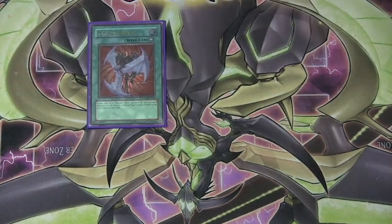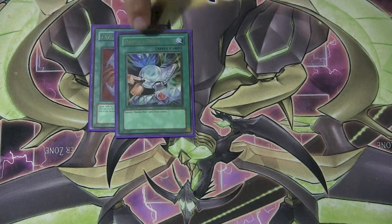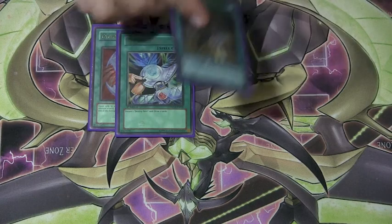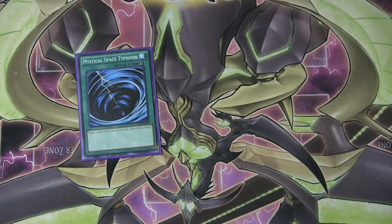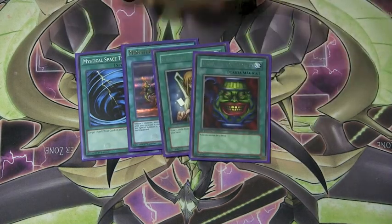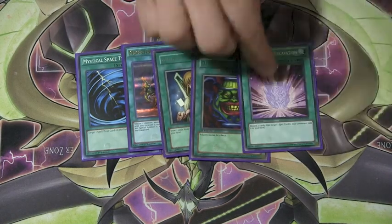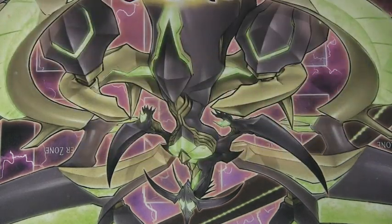With our Destiny Hero-specific cards, we ran Cyclone Blade, Destiny Draw — he ran one, of course it's one of the best Destiny Hero cards there is. One Over Destiny and one D Spirit. As for everything else, we ran a Mystical Space Typhoon, Monster Gate, Mega Thunderball, Grateful Charity, Pot of Greed, Magical Stone Excavation, Fusion Sage, and he ran two Polymerizations — so of course I ran both of them.